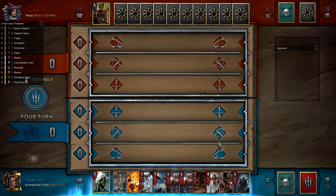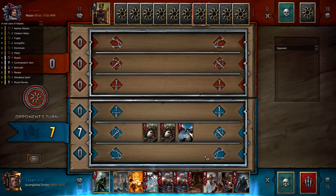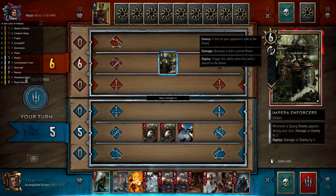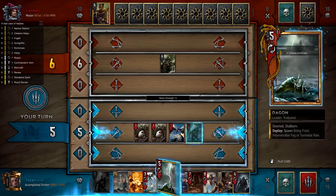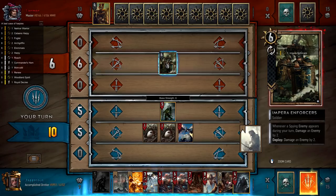Opening with a Selano Harpy gets some points on the board and sets us up for Ekamaras. Unfortunately he's got Imperial Forces he can use to damage units — interestingly he didn't damage our harpies. We don't actually have Woodland Spirit or Royal Decree to find it, so we're going to play Dagon to thin the foglet. This might not be a great long round for us because we're missing a lot of our tempo cards.